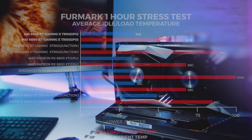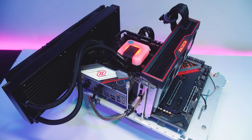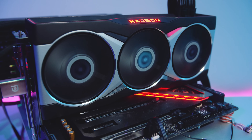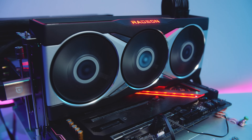We decided not to test with Smart Access Memory because we don't have an X570 test bench set up, and we're only seeing marginal improvements with SAM anyway. You can check out our initial review of the reference 6800 XT for SAM performance in the top right corner. We will revisit this when we can use Resizable BAR support with Z590, Intel 11th Gen, and PCIe Gen 4 — we want to see the differences between AMD and Intel implementations. If you've got an X570 board with a Ryzen 5000 CPU, there's no harm in enabling it, but you're probably not missing out on too much right now.